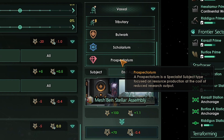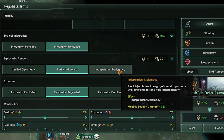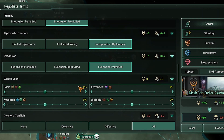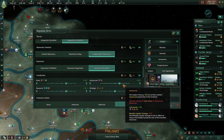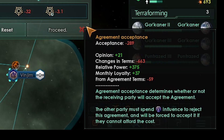But if you don't have the Overlord DLC, do this: set Overlord Conflict to all, independent diplomacy, expansion permitted, and unified sensors. Set basic resource contribution to 15%, advanced to 15%, and research to 15%. Do this and you should be alright without any DLC. If you don't have enough influence or acceptance to change it all at once, that's fine — change what you can and change the rest later when you have more influence, and they should have more acceptance later on.